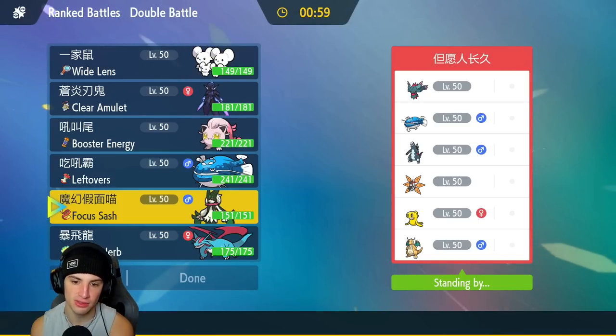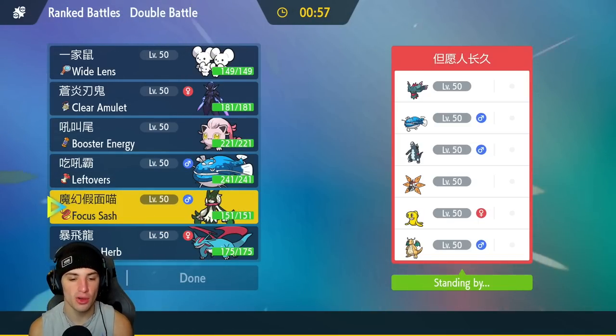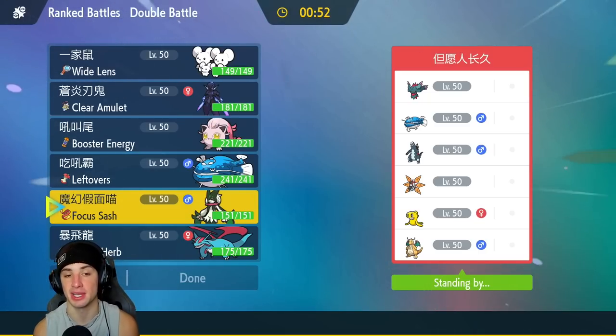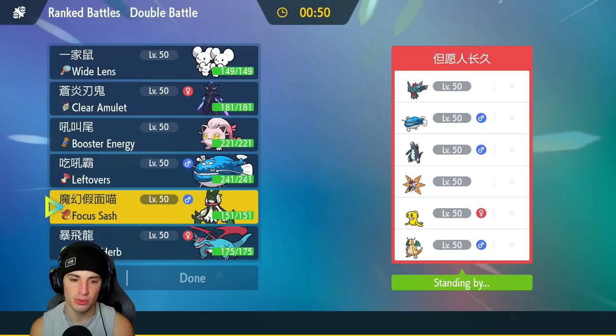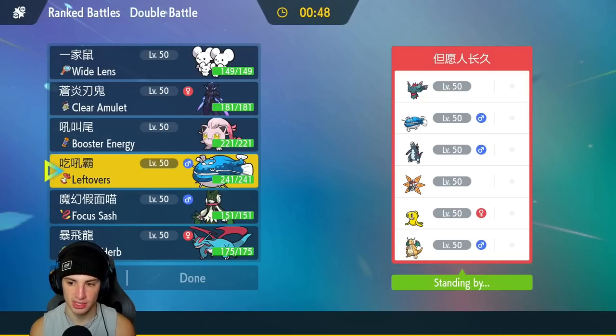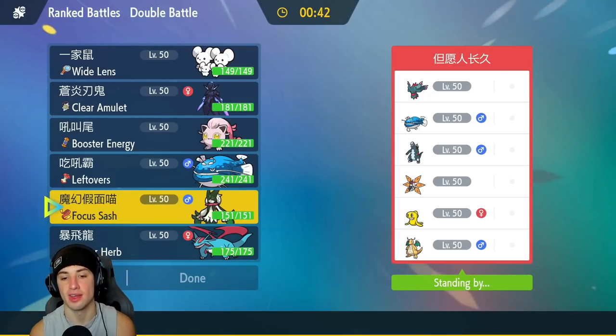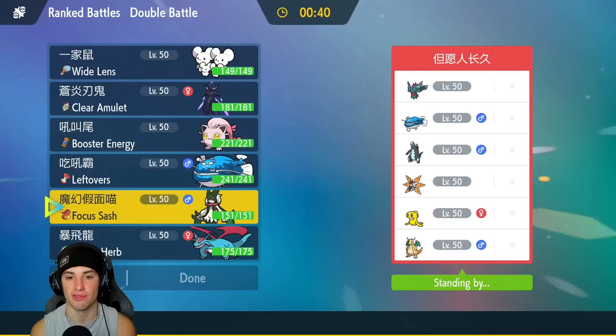I don't think I'm going to lead Meowscarada — it seems more like a back-end Pokemon. Dondozo and Tatsugiri, Meowscarada can counter that as well with the guaranteed crit Flower Trick. I might lead with the Clear Amulet and Bulk Up, and alongside that I can Population Bomb and go for Follow Me if needed.